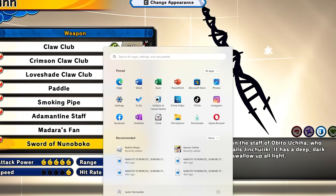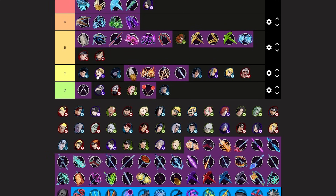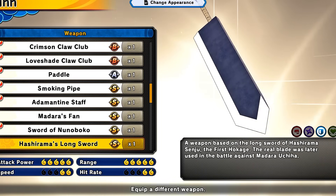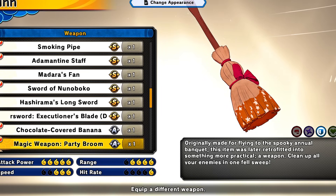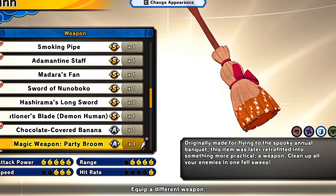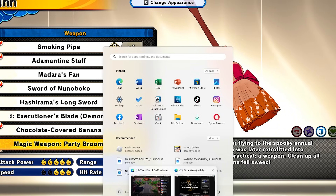Obito's Nōboku weapon is really trash — if you bought the Obito DLC, do not use this weapon. Going middle C-tier. Hashirama's Long Sword is probably the best long sword so I'm putting it S-tier. Chocolate Card Banana — same combos, S-tier. Party Broom has the same square combos as the long sword but the triangle is like the moderate fan, so putting it high B-tier.